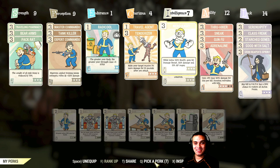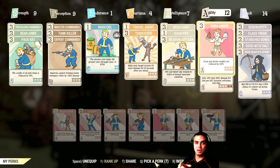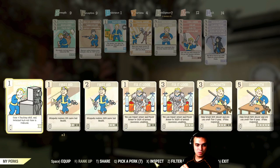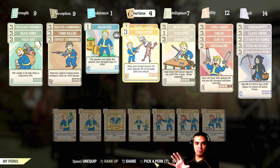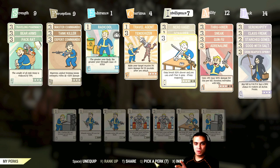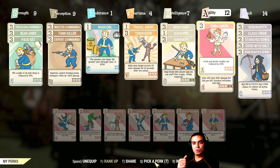Nerd Rage — obviously when below 20% health I gain 40 damage resistance, 20% damage, and 15% AP regen. Scrapper — previously when I had a lot of stuff I'd have to swap cards, scrap things, and swap back. Now I barely change my cards when I play. The only time I change is when crafting ammo or food — then I swap in Super Duper and Ammo Smith. Gunsmith gives 30% slower weapon degradation.